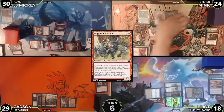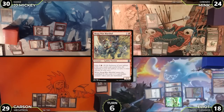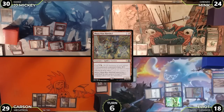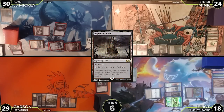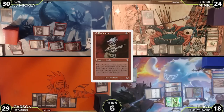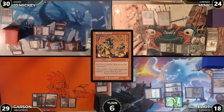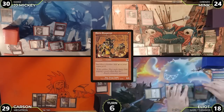Damn resolves and Judith triggers six times. Mink points all triggers at JJ Mickey. The Goblin War Marshal makes a goblin on the way out. Mink untaps, draws, plays a mountain, sacks his goblin token to Phyrexian Tower to make two black, and casts Goblin Matron, which searches up Skirk Prospector. He casts Skirk Prospector, foretells one card, and passes.